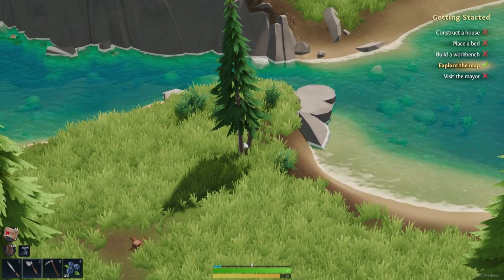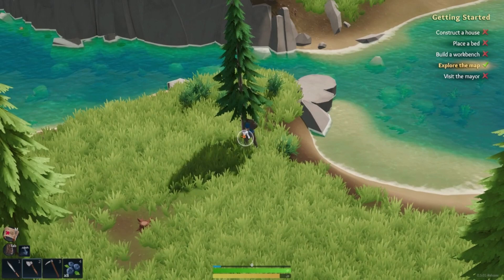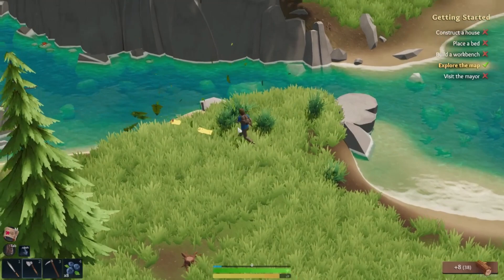With the starter weapon, it only adds a couple extra damage, but it helps you cut down trees faster. Trees have health points as well, so the timing really does help.